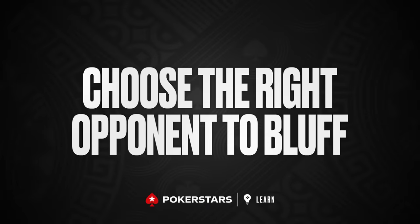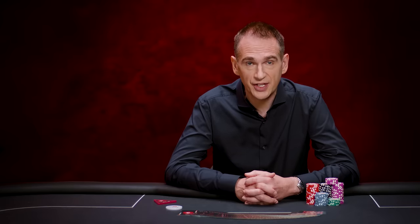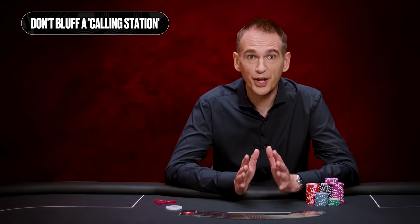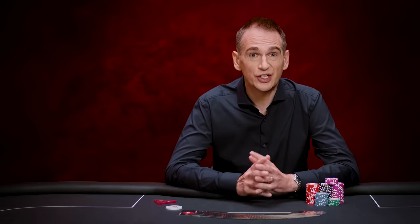Tip number two: choose the right opponents to bluff. Don't start bluffing players at random — study your opponents first. Imagine there's someone at the table who hasn't played a hand for half an hour. A player like this is clearly very tight and is commonly referred to in poker as a nit. If they suddenly start betting and raising, they obviously have something really good, so it would be unwise to try bluffing them. They probably won't fold. On the flip side, a player who gets involved in way too many hands is known as a calling station. Don't bluff this person either — most of the time they're not folding, even if they have less than stellar cards. This type of player is extremely common at the lowest stakes, so if you're just starting out in poker, please be aware that bluffing will rarely work at this level.